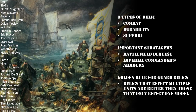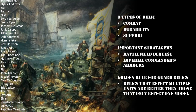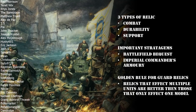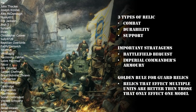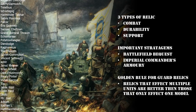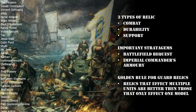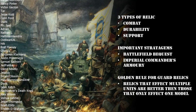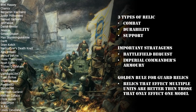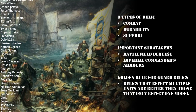Combat relics are your relic weapons - things like heroic power swords or special pistols. They tend to boost the damage output of a single individual model. Durability relics are designed to make units much more tanky. By and large, combat boosts the damage output - how much you can throw at the wall - and durability tends to boost how many punches you can take. Support relics are those things where you won't be improving your damage output or durability, but you will be supporting other units around you.